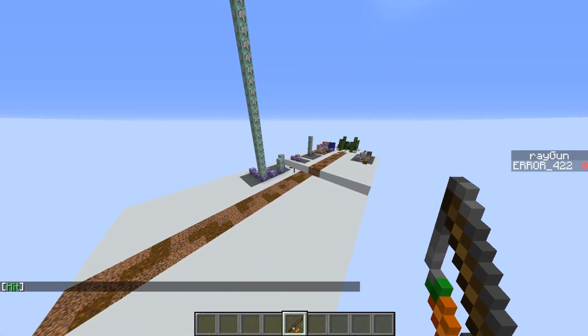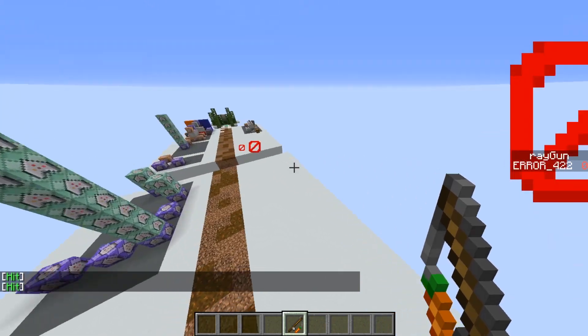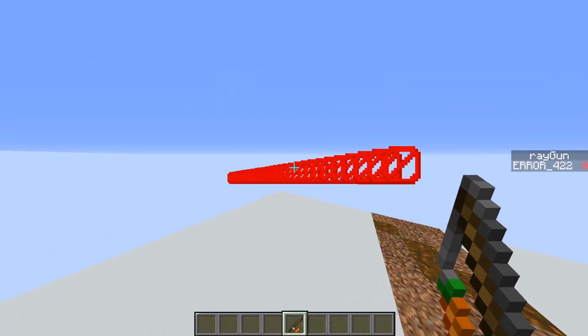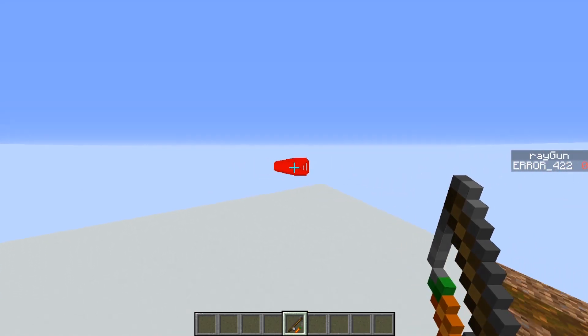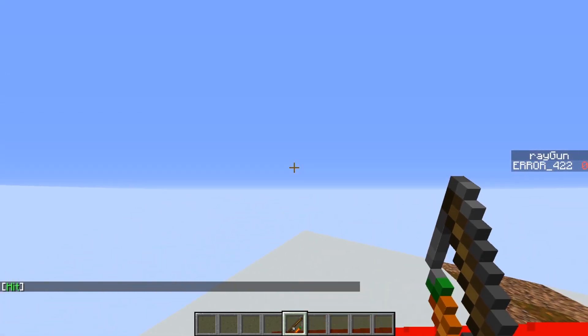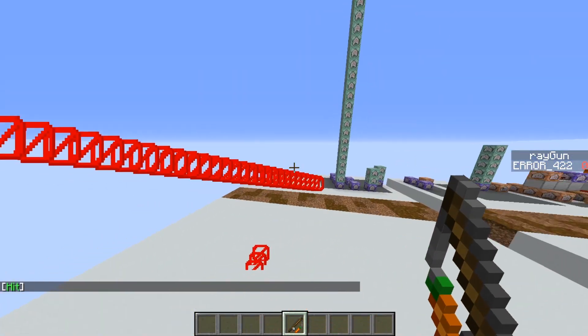Raycasting in Minecraft. You can use it for a lot of things, but today I'm going to show you how to do it. As you can see, when I right-click this carrot on a stick, a beam of barrier particles shoots out of my face. If the beam hits a block, you can see that it says 'hit' in chat. If it doesn't hit a block, the beam terminates after a certain amount of time.